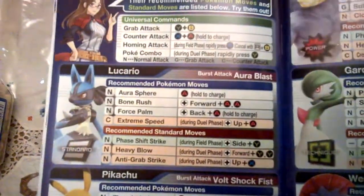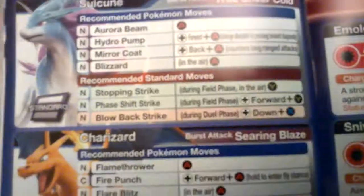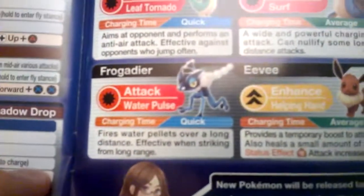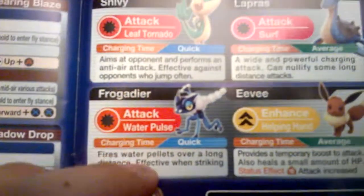These are the movesets for each Pokémon and each character. Each Pokémon has a different category — what type of fighter there is. And then you select one of the two that you picked, and you can change in between rounds.